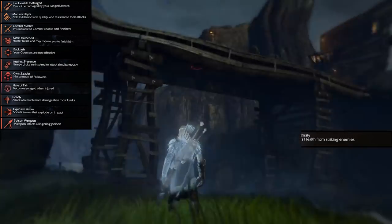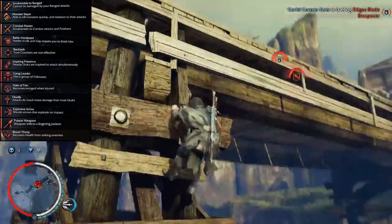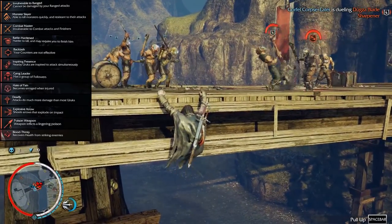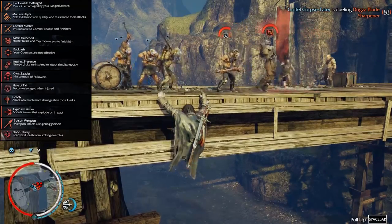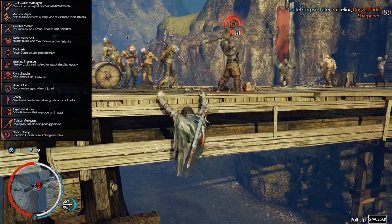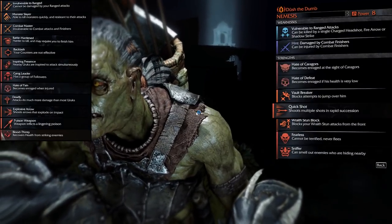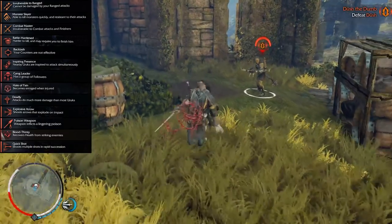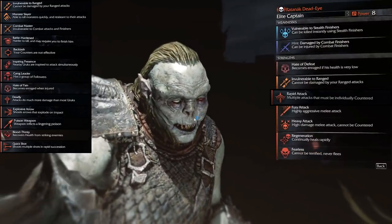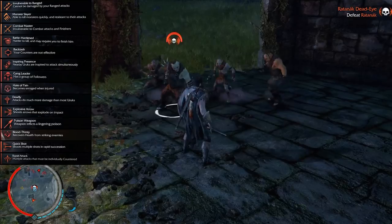Bloodthirsty is a great way of keeping your Orc alive. What's the point of all those defensive talents if your Orc gets whittled down? With Bloodthirsty, all the damage your Orc does it then gets back as health. Combined with your damage effects, Lethal, and Hate of Pain, you'll have one deadly Orc that just can't be killed. Regeneration is just as good if you don't have offensive skills. For an Archer, Quick Shot is a staple — combine that with Explosive Arrow, Bloodthirsty and Lethal and you have one deadly assassin. Rapid Attack is the melee version of Quick Shot, and it combos very well with Deadly, Poison Weapon and Bloodthirsty.